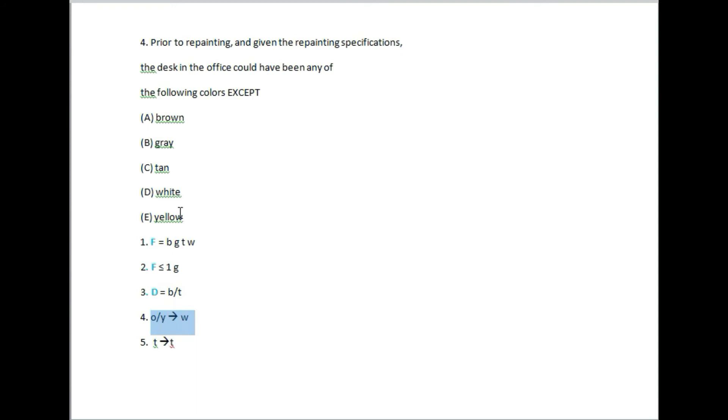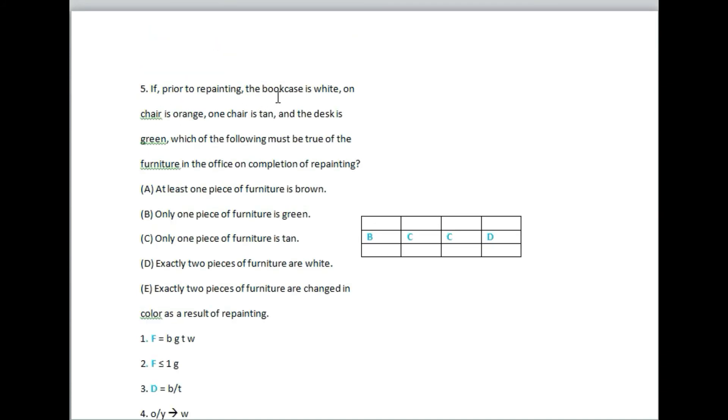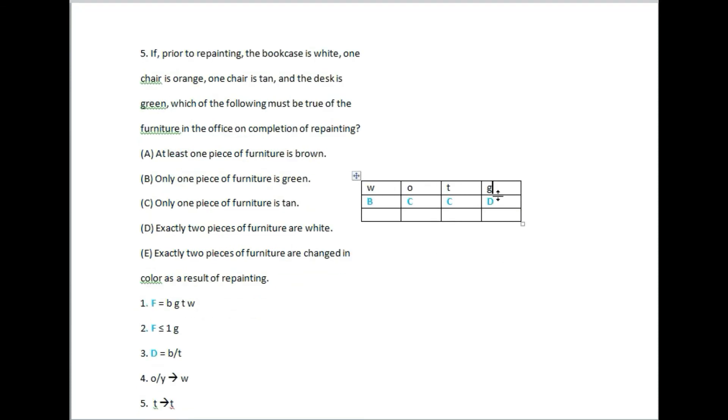Question 5: If prior to repainting the bookcase is white, one chair is orange, one chair is tan, and the desk is green — which of the following must be true of the furniture in the office on completion of repainting?